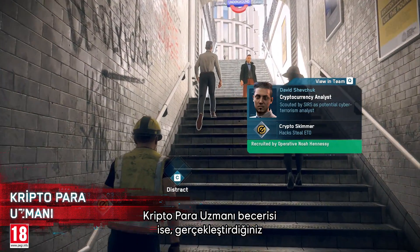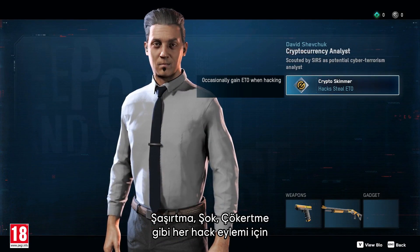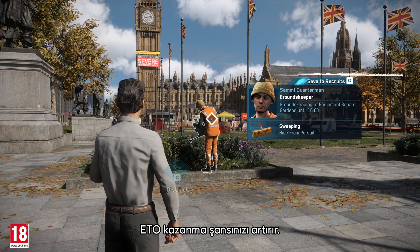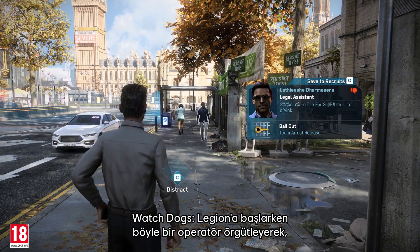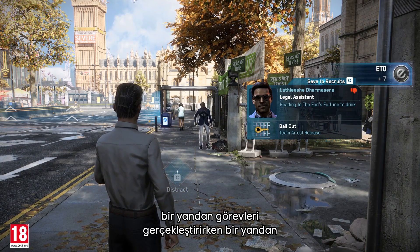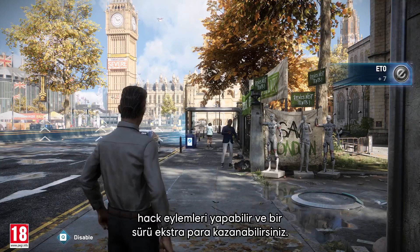The crypto skimmer ability increases your chance to get Ito every time you hack someone, which includes distract, shock, jam, and more. By recruiting an operative with this ability at the start of Watch Dogs Legion, you'll be able to hack people on your way to missions and earn a lot of extra cash.